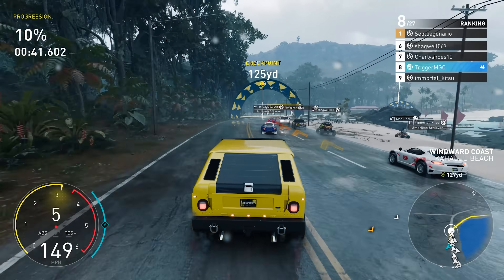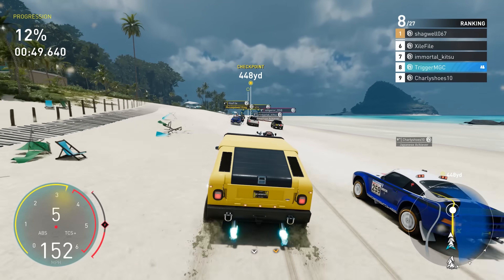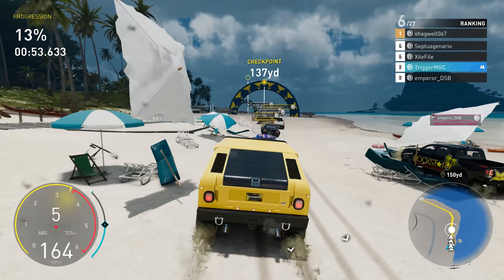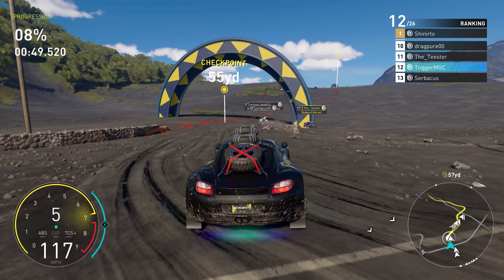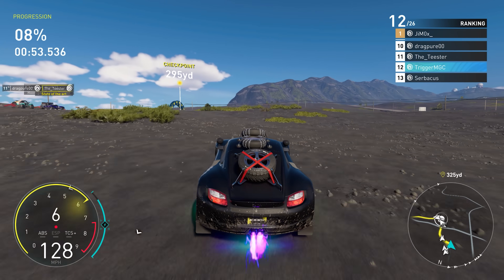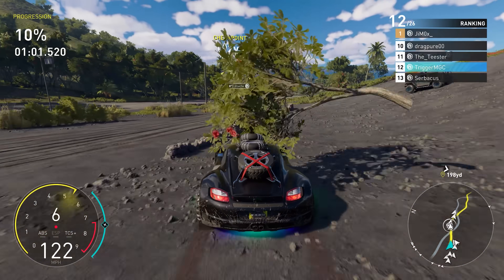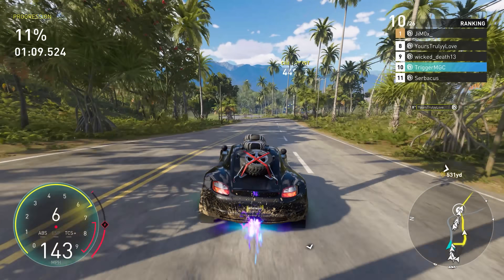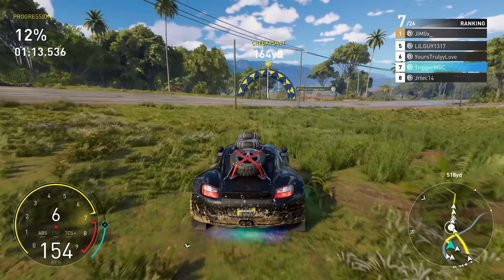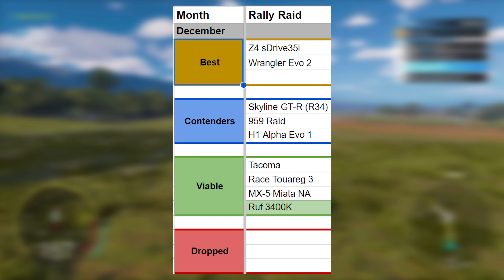Moving on to the rally raid category — only two changes. The Hummer H1 Alpha Evo 1 is now in the contender class. That Hummer accelerates better than anything I've driven off the line. If rally raid is the first category in your Grand Race, the H1 is insanely good — just pay attention to shifts because the gears are very tight. The other change is the Rough 3400K in the viable category. I had to add it because it handles so well — possibly the best handling in class. It's just not quite as fast as the rest, but it's one of the easiest cars to control and great for beginners on the dirt.